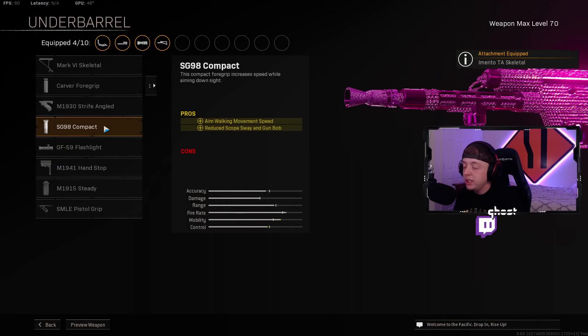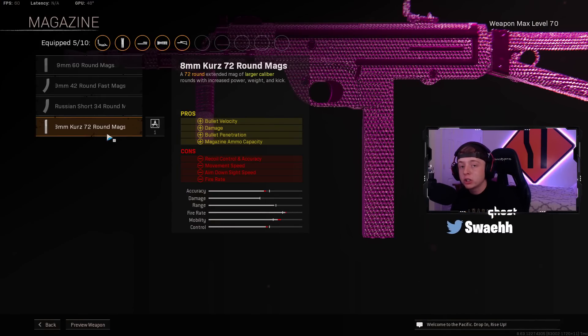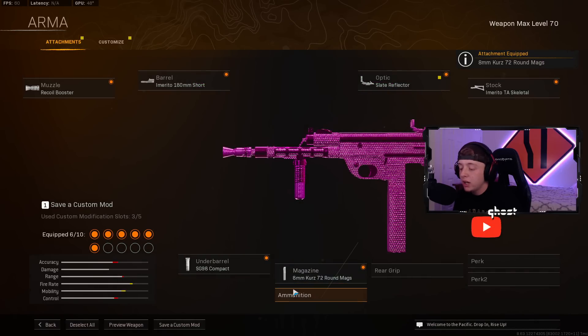For the Under Barrel, throw on the SG-98 Compact for the Aim Walking Movement Speed and Reduced Scope Sway. For the Magazine, we're going to be using the 8mm Curse 72 for the Damage Range and Bullet Velocity.